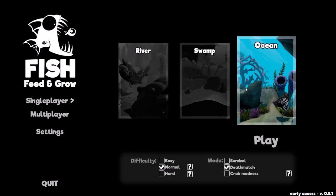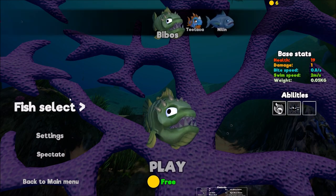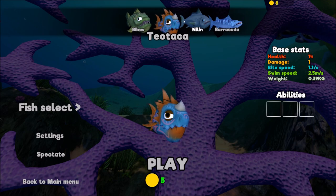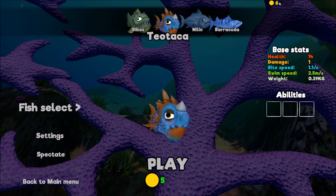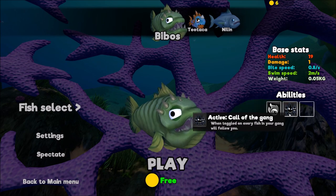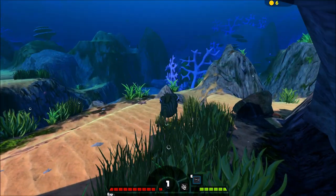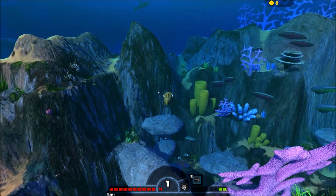The final map — the ocean map. Let's play in that real quick, show you guys the fish and the great white shark, which is an achievement if you kill it. I haven't killed it yet, surprisingly, but I've played this game for about seven hours already. It's pretty hard — you'll see why in a minute. We can be the Bibboss for free, or the Tiotaka for five coins. I apologize if you can hear my chair squeak — I'll be getting a new chair soon.